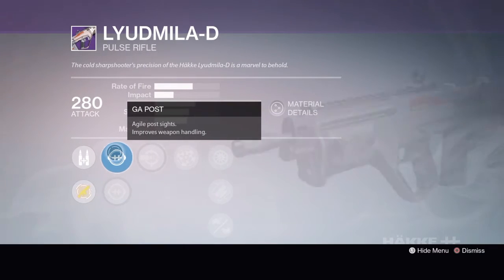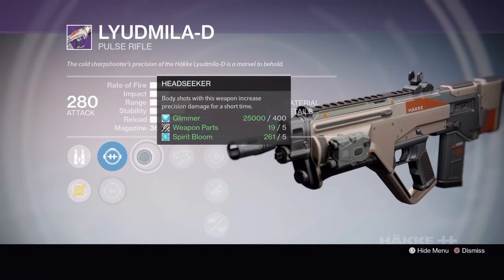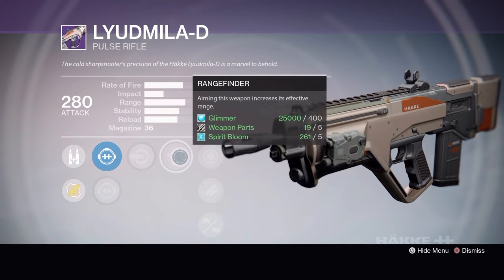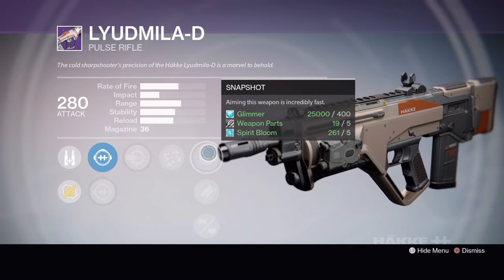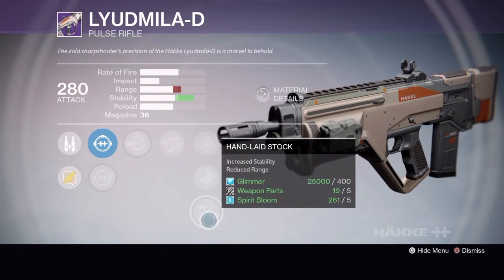Tier 3 has GA Post or SD Thermal, Head Seeker, Range Finder, Snapshot, Fitted Stock or Hand Laid Stock.